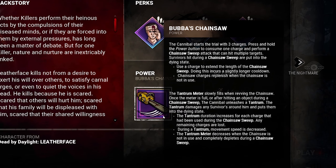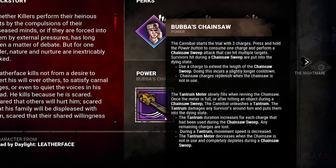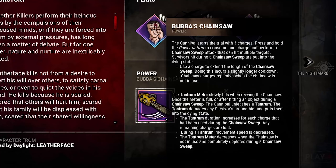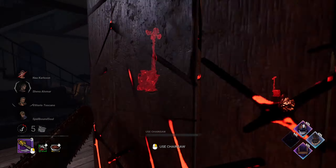Leatherface kann mit seiner Kettensäge Survivor direkt downen, also in den Todesstatus versetzen. Er kann zwar auch mit Linksklick angreifen und somit mit seinem Hammer zuschlagen, allerdings ihr könnt ja One-Shotten. Schauen wir uns die Funktionsweise der Kettensäge mal genauer an.